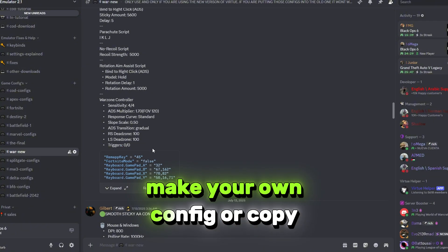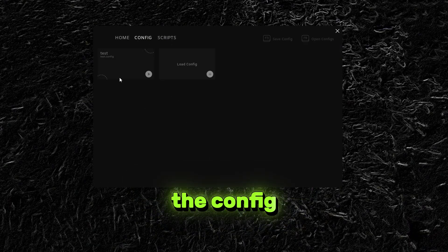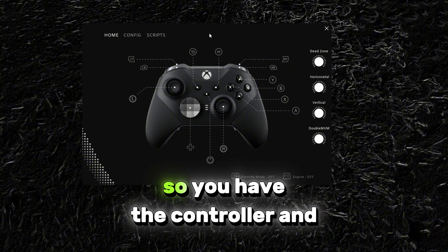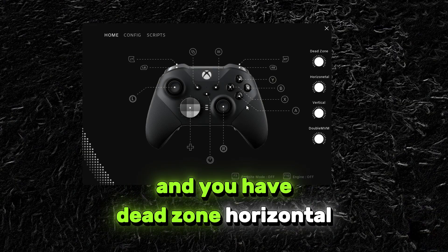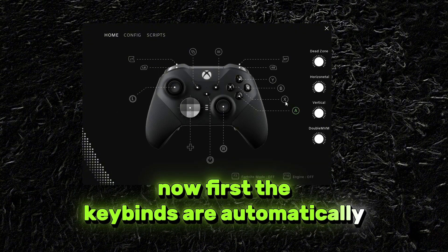This is how easy it is to set up Virtue. You have two choices: make your own config or copy a config. I'll make my own config because it is so easy. Let's create the name of the config. Now we have this right here — you have the controller and the keybinds remapped to your keyboard and mouse ones, and you have dead zone, horizontal, vertical, and double movement.